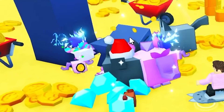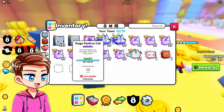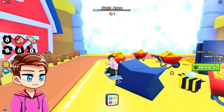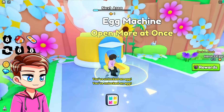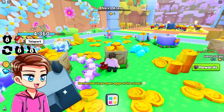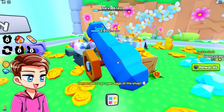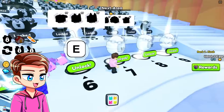Can I help my pets mine these by clicking on them? It looks like I can. Our pets are currently leveling up — we have a level two pet now. Let's unlock the next area right here — area nine. Open more at once: you can hatch 15 eggs at one time. But what I want to do is teleport back to spawn, hop in the cannon, and fly over here. I want to actually open some of these starter eggs.